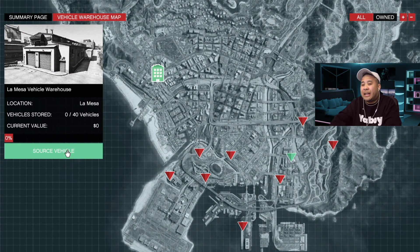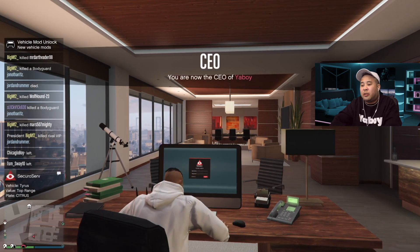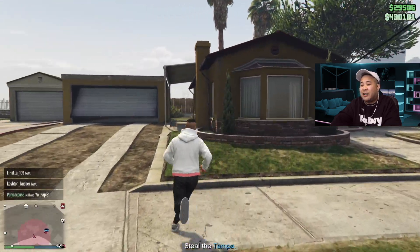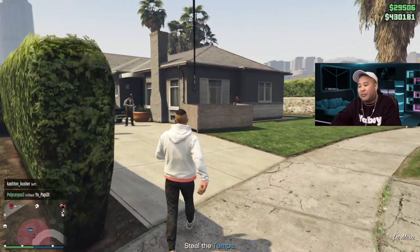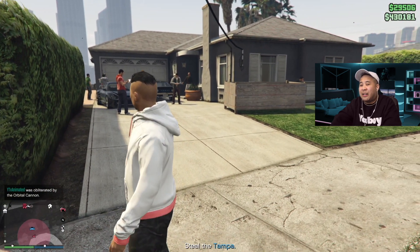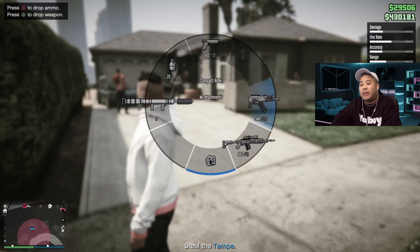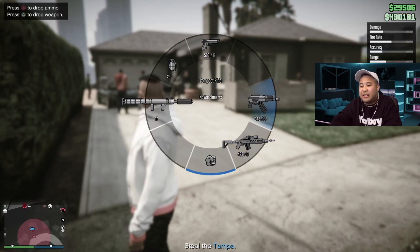After purchasing your warehouse you'll see a green button that says 'Source Vehicle.' Every time you want a job you come to your computer and click it — sourcing a vehicle sets up the mission for you to go out and steal a car. Once you get into the field you'll see a lot of shiny cars around, but don't be deceived. You want to make sure you're getting the right car. Usually the correct car is near the bushes with NPCs standing around, making your job harder.